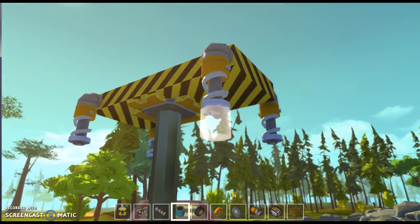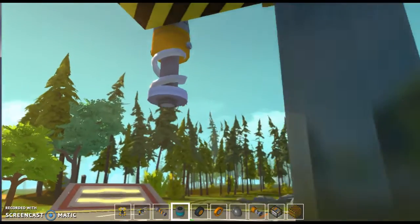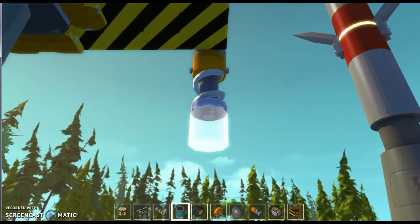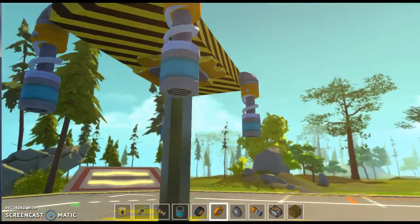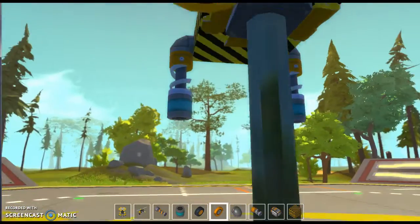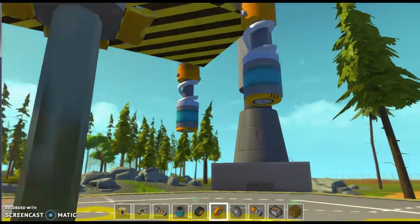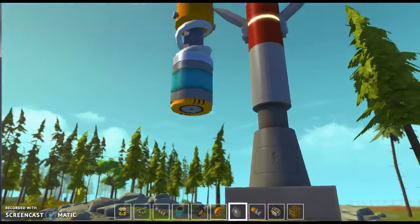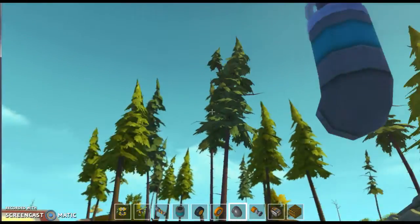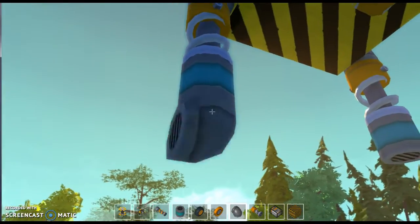Alright, so next we're going to add these tubes right up here on each one, and I'll explain why in a second. Just so that we can add the bearings on there, because you can't do it on the suspension. This is so that it can turn, and we're going to do front wheel steering. Like an economy car — rear wheel drive.